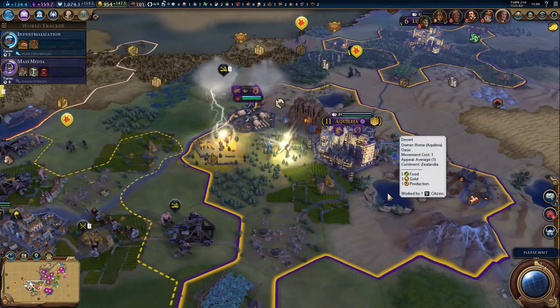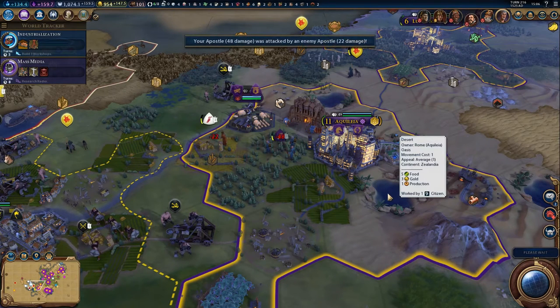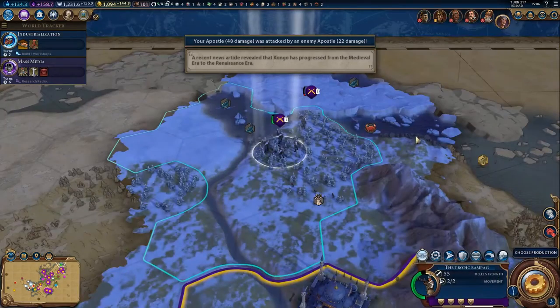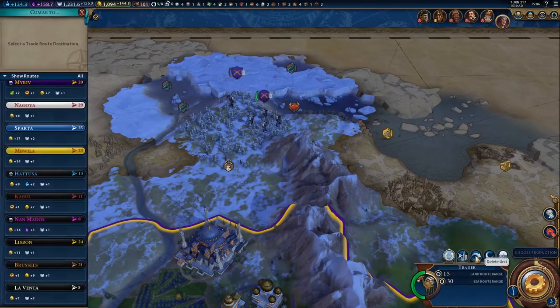We're not going for a cultural victory here. Japan is still attacking me with his religious units, which I really do not appreciate. And I come off worse there as well. But I have got an Inquisitor moving in, so we can go ahead and remove Buddhism from over here. Now, this unit definitely needs to heal up, so you can do that.